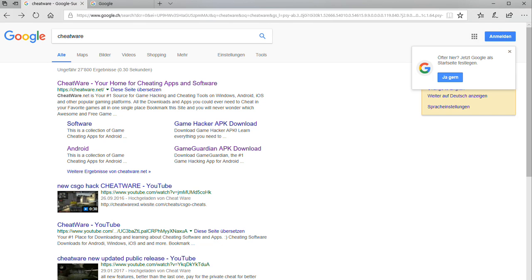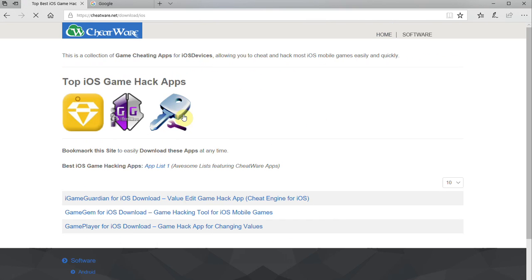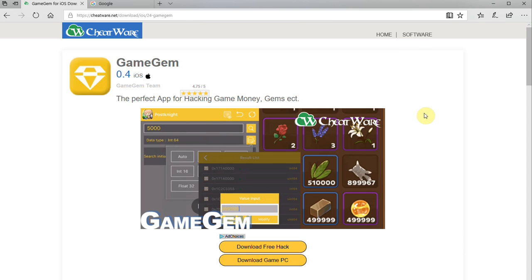As always, you can find Game Jam at Cheatware.net. Just Google Cheatware, go to Cheatware.net, and you'll find the Game Jam icon or the iOS section right there. Go to Game Jam and you'll find how to install this app on your device.